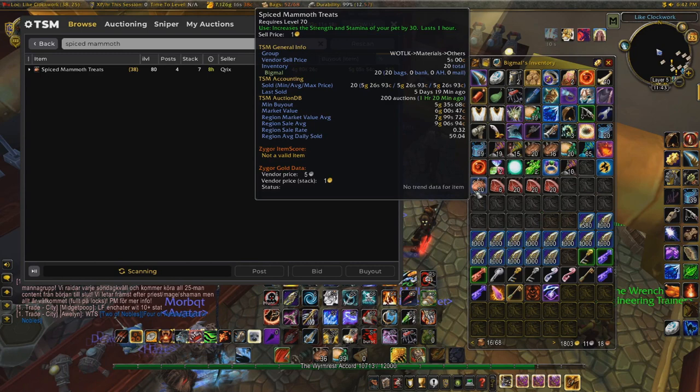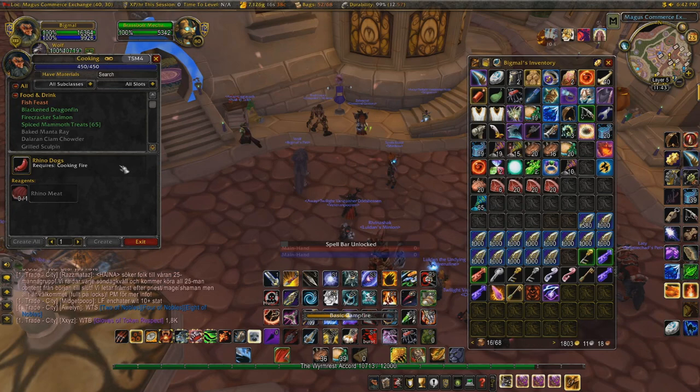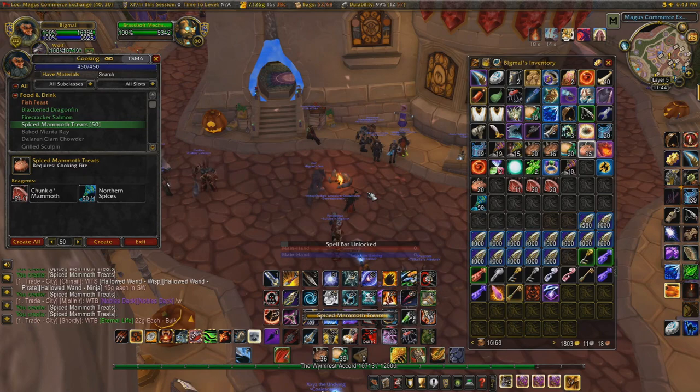I've purchased a bunch of Chunks of Mammoth and I already have 65 Northern Spices on me, so I'll be making those and flipping them. I've put a little spreadsheet together where I can see how much profit I'm going to make and input how many Spiced Mammoth Treats I'm going to be cooking — I'll show you that in a little while. I'll just speed through crafting these, otherwise it would be really boring watching me cook 65 Spiced Mammoth Treats.